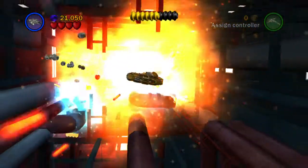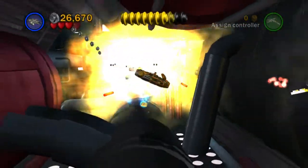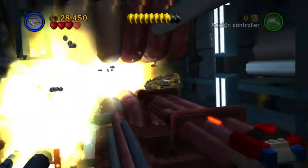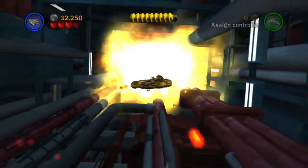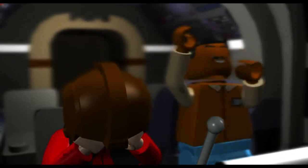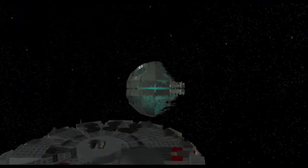In the next area, again keep blowing stuff up and aim for the right-hand side. There's a minikit over here — minikit number eight. We actually got very close to True Jedi; if we'd kept those blue studs that were taken when we destroyed the core, we would have done it.